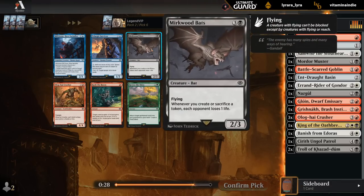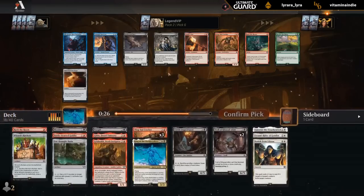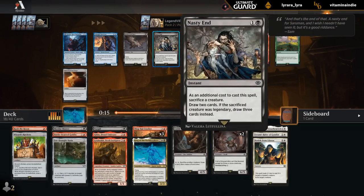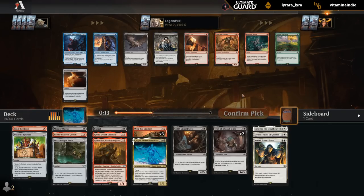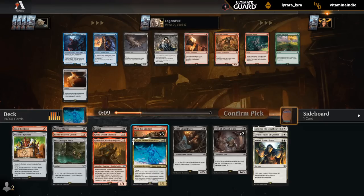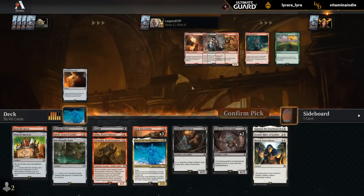The Bats is always decent, especially if we have lots of tokens — works pretty well with our Orcs. Don't have a lot of food tokens; Patrol can make them. Nasty End is good in a sacrifice deck to draw a couple cards. Could also take Gimli's Axe, which is pretty powerful with some Trampling Crushers if there's a bit of a board stall. So maybe we want to try that, or I can just take Crusher number 4 and go all in on that strategy.